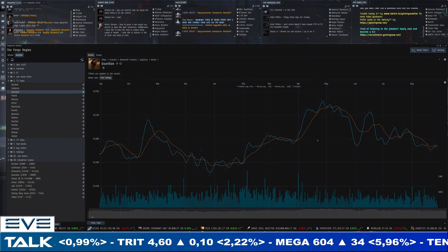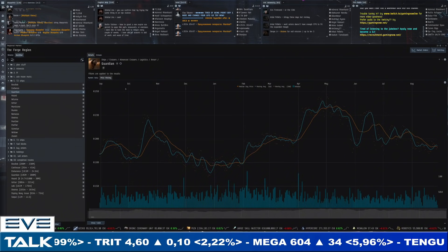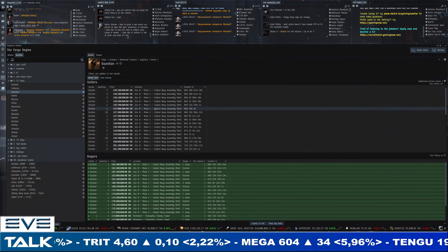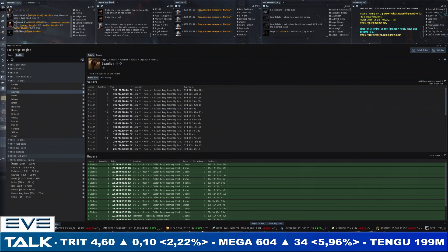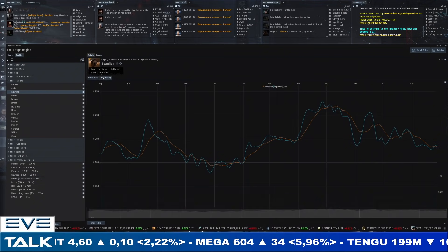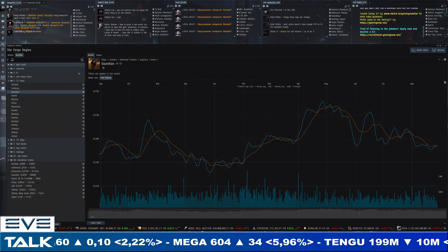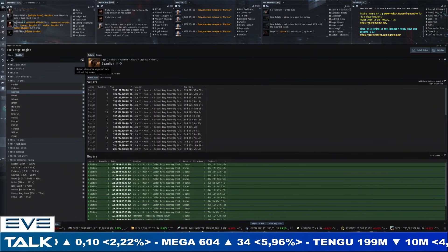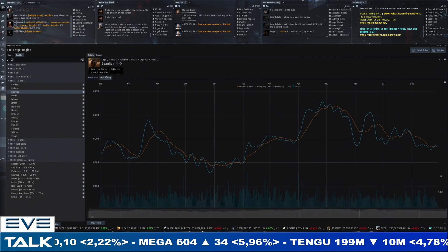The Guardian is flat below 200 million — also no volatility at the moment. Sellers at 196 million and buyers at 182 million. I've got a Guardian trade from 185 to 200 million which you can maybe still make happen, but again I would personally wait for a little bit more of a drop-off, maybe a buy below 180 million or something like that.